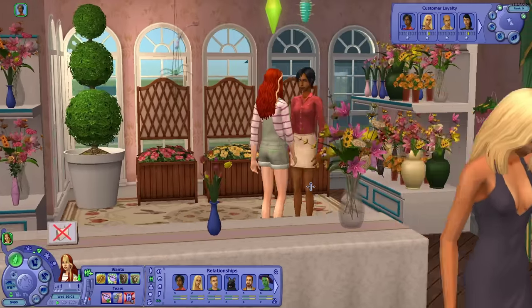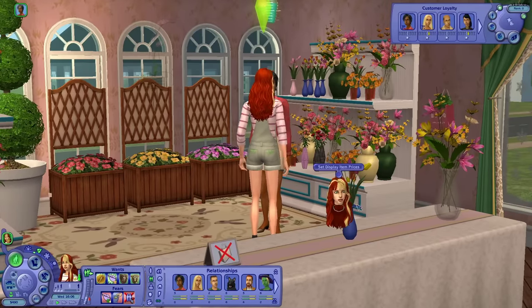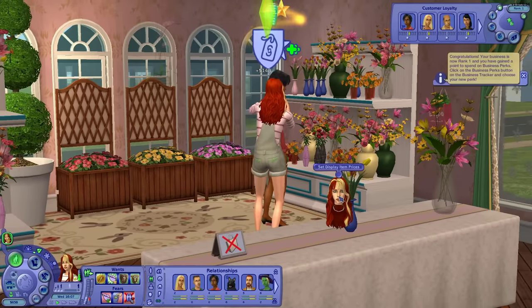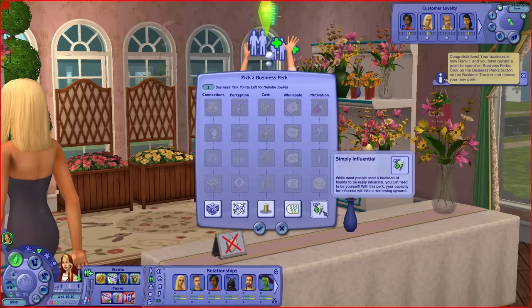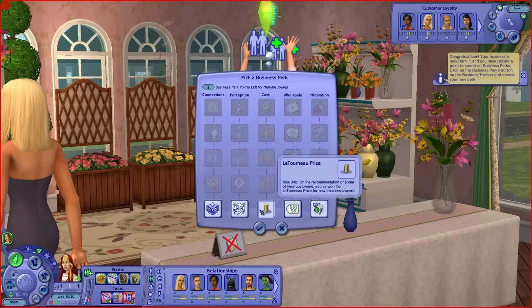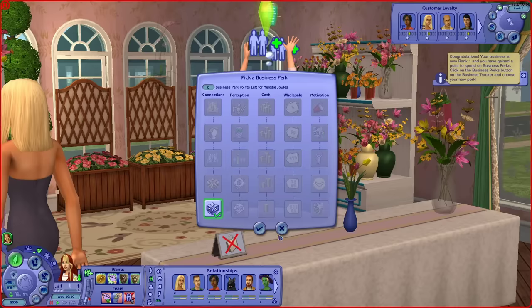You know what's quite a small thing that I really miss? This right here — the floating head. I really miss having them in The Sims 4. Oh, we are now rank one. Great. What kind of perk should we get? Simply Influential. Discount. I think we need to do some damage control after that person came and gave us a bad review, so let's do reputation.